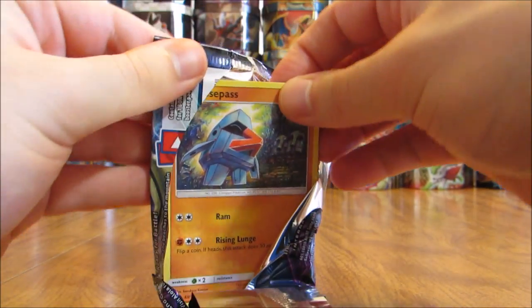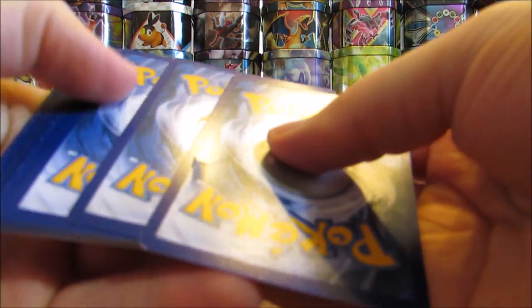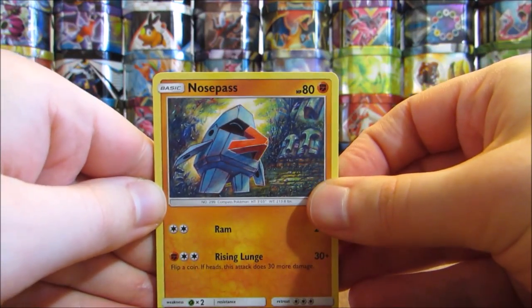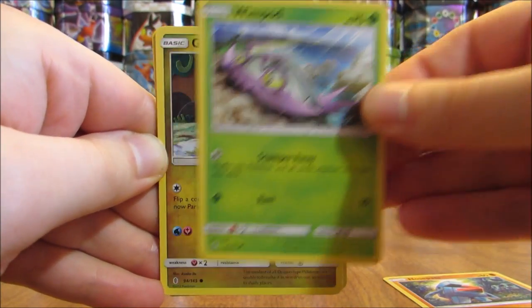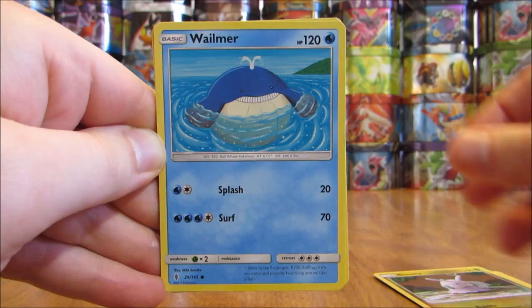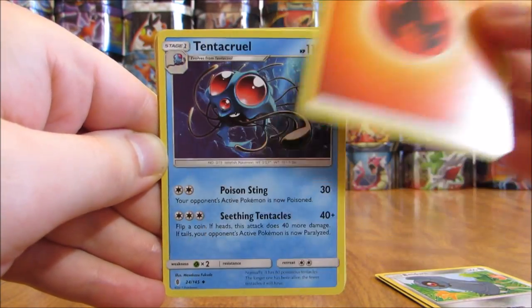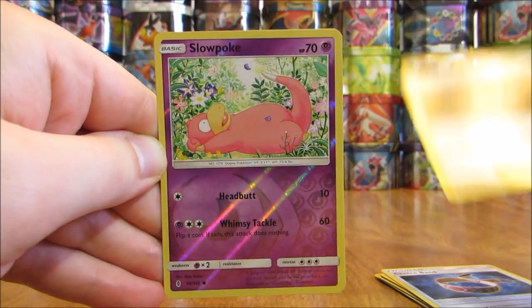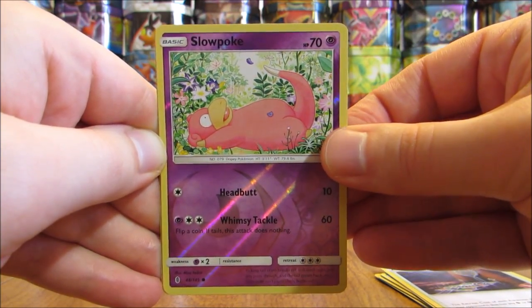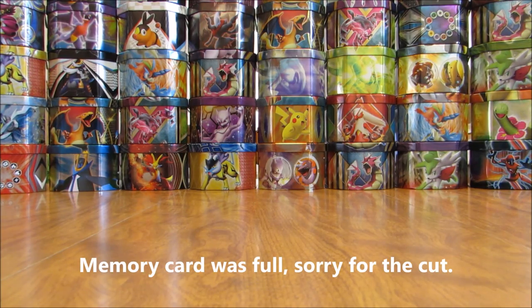One thing I do like about Guardians Rising is with those Hyper Rares, they reprinted the three Stage 2 starters from the Alolan region — Incineroar, Decidueye, and Primarina. First card in this pack is a Nosepass, Wimpod, Gumi, Whalmer, Beldum, Fire-type Energy, Tentacruel, Choice Band Trainer, Ultra of the Moon. Reverse Hollow of a Slowpoke, just a Common. And the Rare here is a Blissey Holo — the fourth Holo pull of this half of the box.